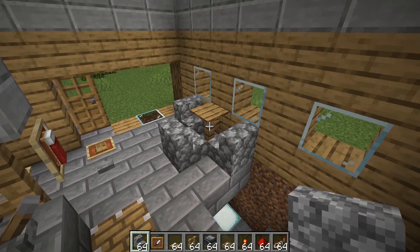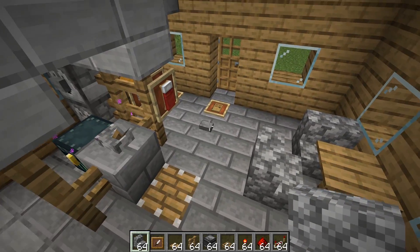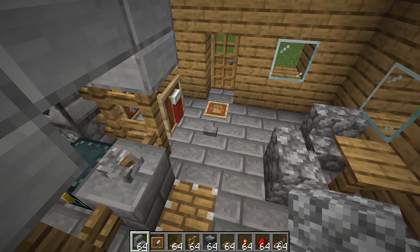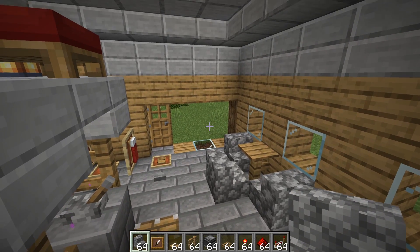I thought before we start heading downstairs I should probably finish up the area up here. There's a nice benefit of our little drop-down wall here — we have an indoors dining area, and then if the weather's nice and you want to have some outdoors dining, you just remove your wall. I want this in real life. That seems like it would be incredibly handy.